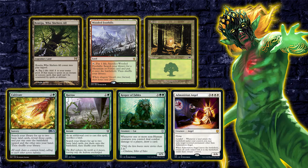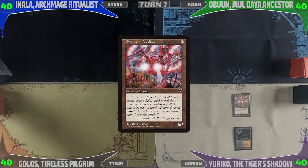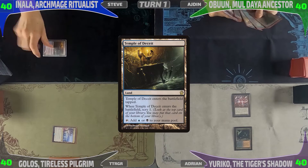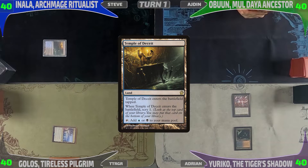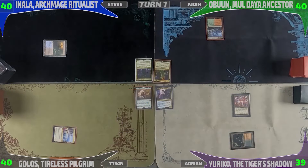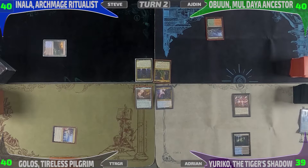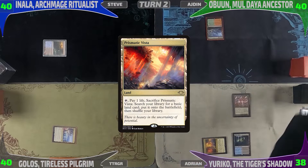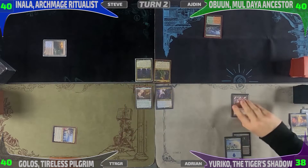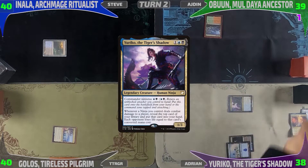I win the die roll and lead off by playing Bloodstained Mire, then Phyrexian Walker, and pass. Calvin draws and plays a tapped Zagoth Triome. Steve leads on Temple of Deceit, scrys to the top, and passes to Idem who plays Wooded Foothills. On my turn I fetch with Bloodstained Mire for a Sunken Hollow, untap and draw. I play Prismatic Vista and crack it immediately, going to 38 life to get a basic Island untapped.